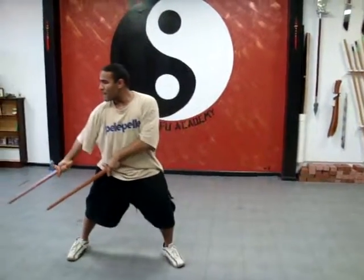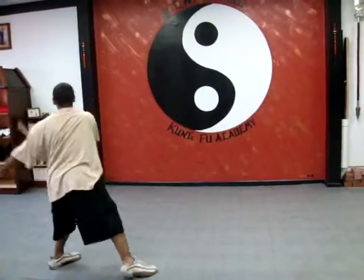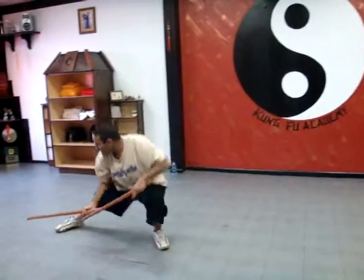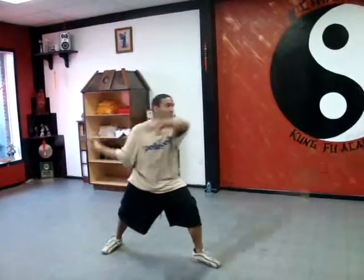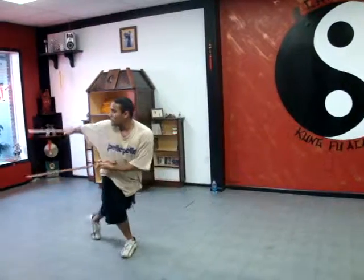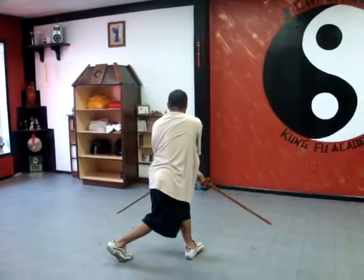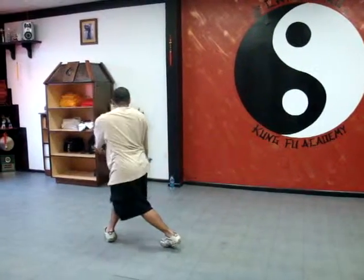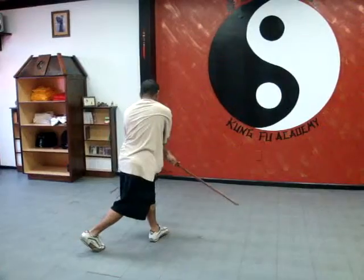Spin. Right hand first. Rooster. Hop step. Double. No bow and arrow. No tiger. Double chop. Double, single back. High lotus, cross the arms. Fox step across the legs. Single.